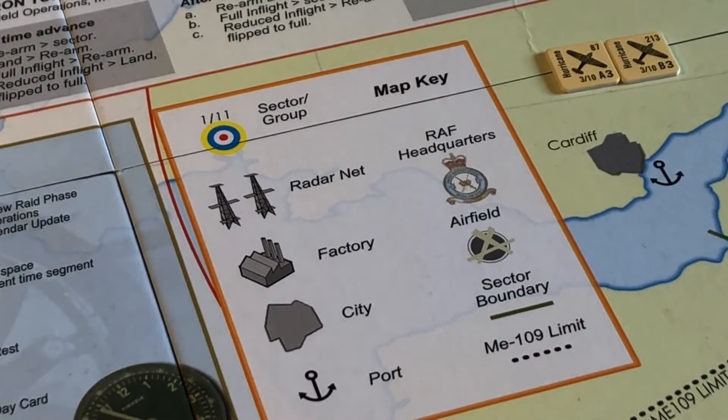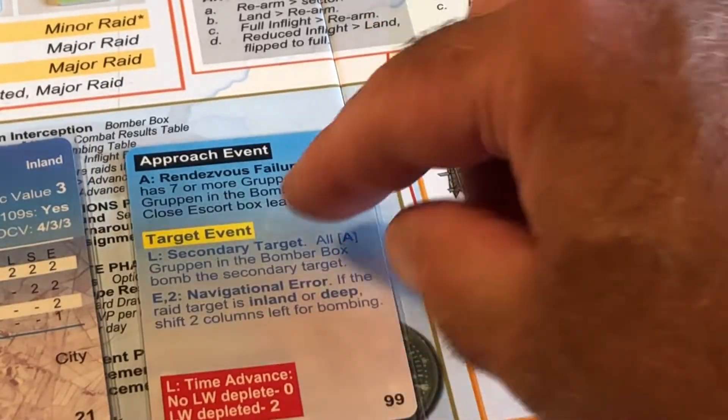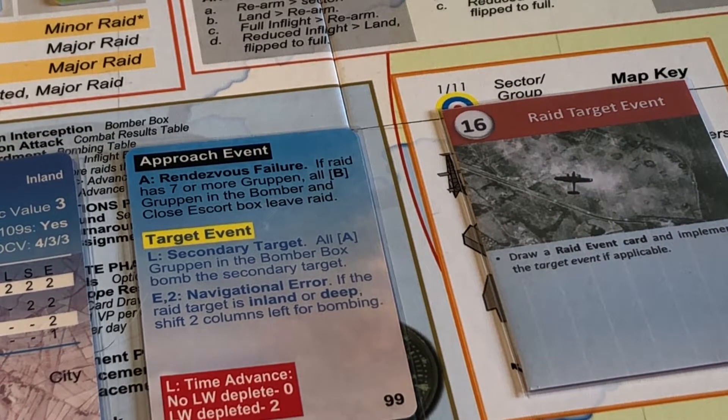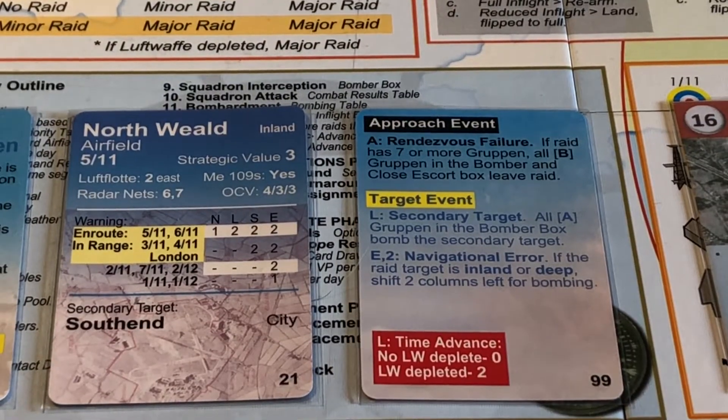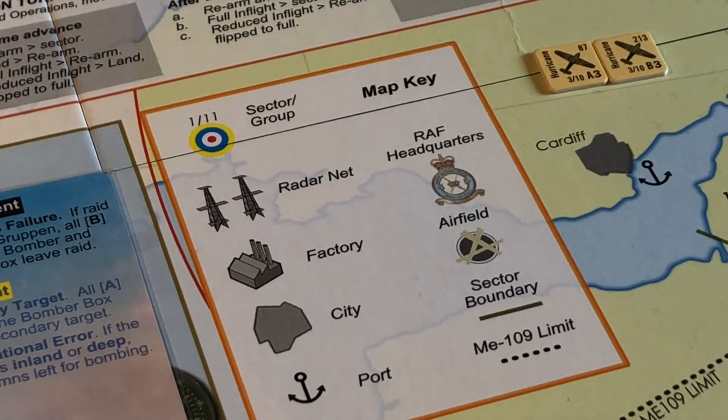Next: Raid Target event. Navigational error. If the raid target is inland or deep... it is inland. That's bad. Navigational error — the raid target is inland, so we're going to have to shift two columns left for bombing. I'll just leave that card there just now. We'll see if we get to bombing — we're not even there yet really.